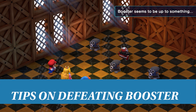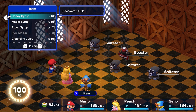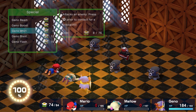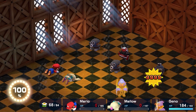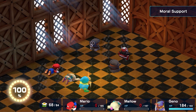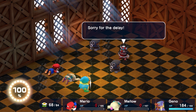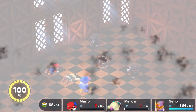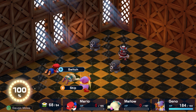Booster is all about having Sniffits to help him out. You can deal with them pretty easily by using Geno Whirl. This ability, when perfectly timed, will inflict 9999 damage to a very small selection of enemies in the game, and Sniffits are one of those enemies. This spell is cheap to use, so use it to mulch Booster's minions as you work on taking him out for good. You can find Booster in Booster's Tower.